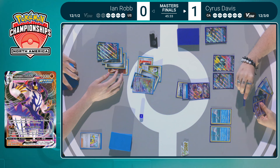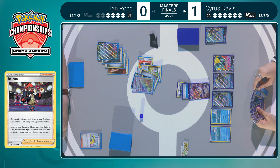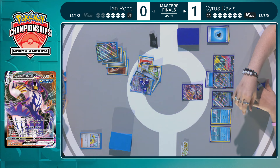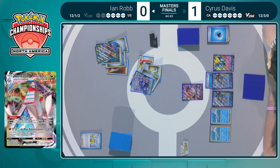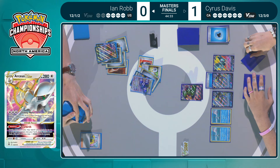The other card Ian grabbed was Raihan — knowing this Arceus could potentially go down this turn, Raihan would allow him to get that Metal energy onto the Duraludon. We see Cyrus evolve that Rapid Strike Urshifu V into the VMAX, but it's not going to take the knockout on Arceus VSTAR — just 240 damage — and you can't damage that benched Duraludon VMAX even though you discarded that special energy, because of the specific order in which damage and KOs are calculated. However, Duraludon VMAX is finally powered up. Ian is now in a much, much better situation.